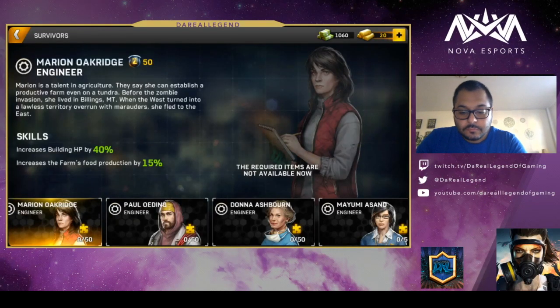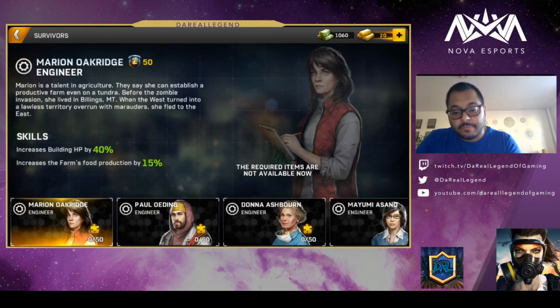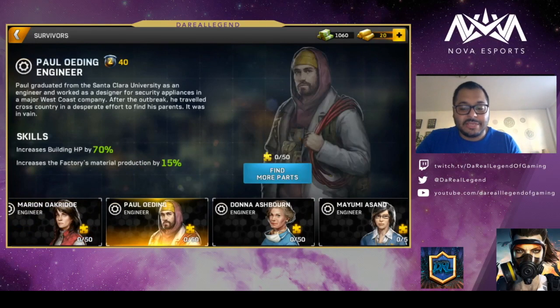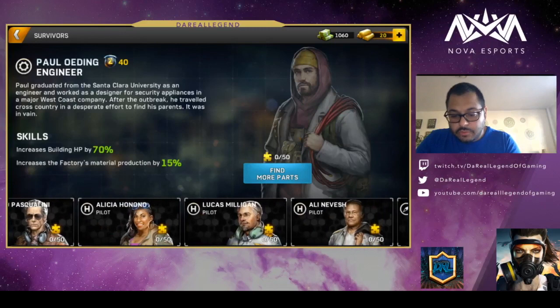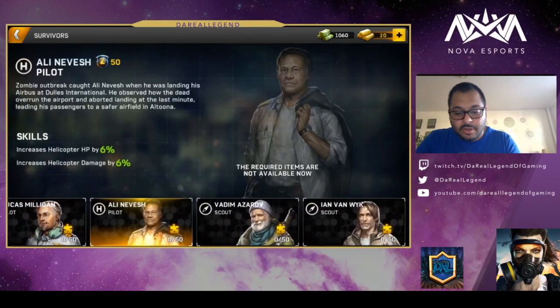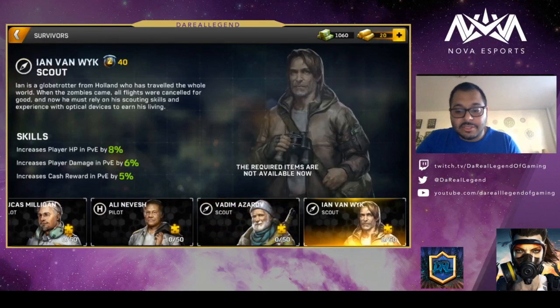For each base, at some point you'll get puzzle pieces where you can assign someone to the base that gives it a certain attribute boost. For example, Marion Oakridge will give increasing building HP by 40% and increase the farm's food production by 15%. Paul can increase building HP by 70% and increase material production by 15%, and the stats continue to go up. There are different attributes: player HP in PvE, player damage in PvE. Then there's this guy who looks a little bit like Daryl — he increases PvE as well.